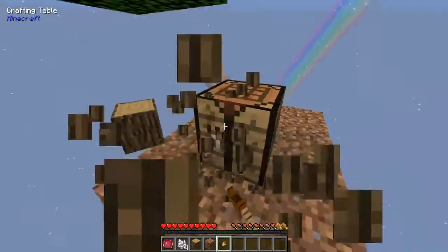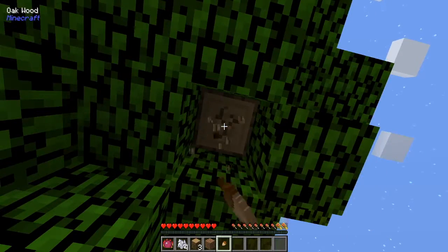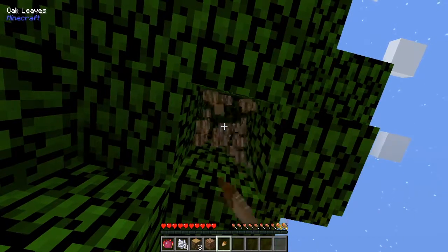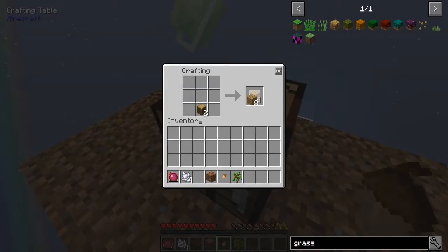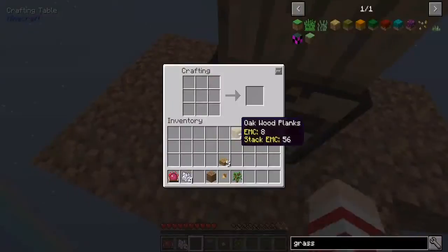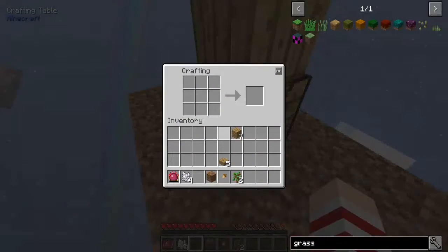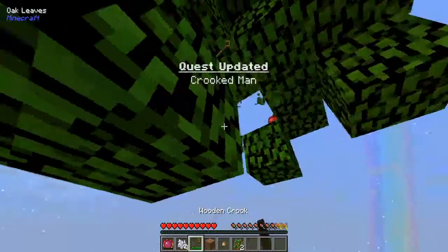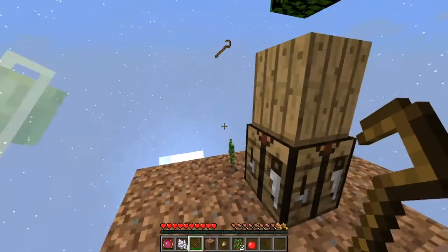I'm just thinking about different ways I can use this, because it looks like I have an idea on how to produce tons and tons of EMC. I just wanna get this bail quest first. Let's just break this tree. We need vein miner — do we have vein miner? I hope we do. No, we can't use vein miner. Oh, we got another quest — we completed two quests! We have to submit it.